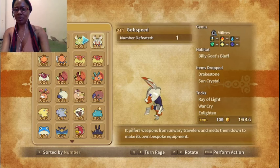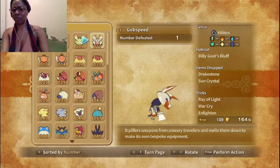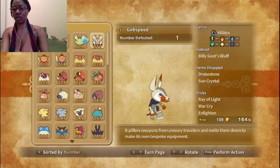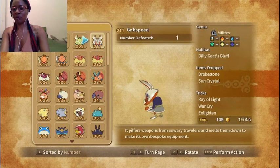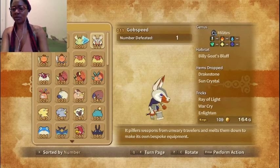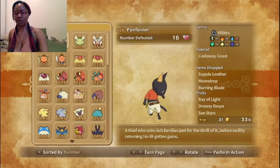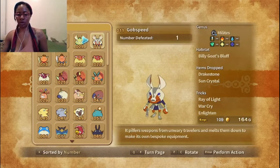And we have Gobspeed — this must have been a quest one, when they usually are a different color so you can spot them. It pilfers weapons from unwary travelers and melts them down to make its own bespoke equipment. It looks really cool, like it's decked out in armor.